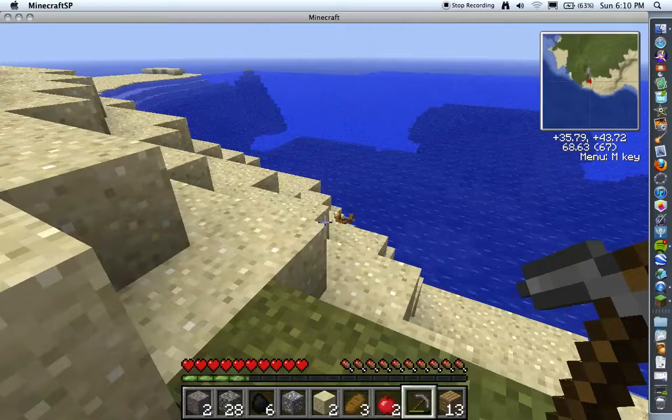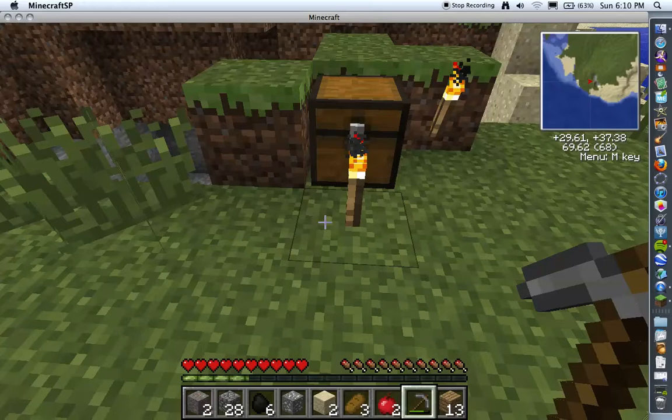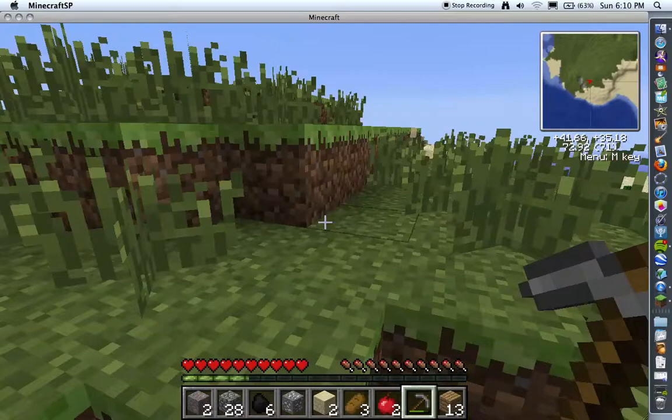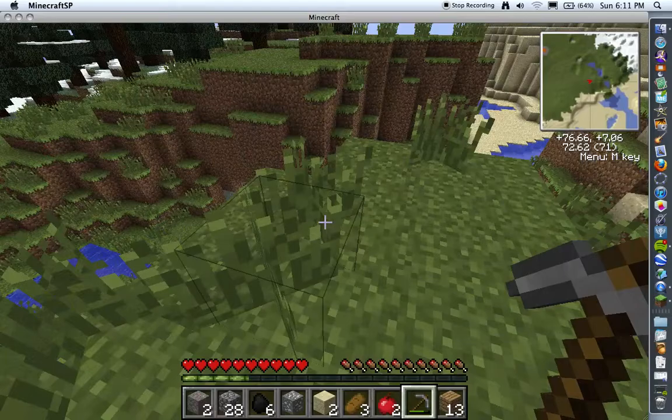This is ICBM and all that happy stuff. I'll show you how they can make a dart gun. I've got Tree Capitator on so I can chop down trees with one hit, so that's going to be handy.